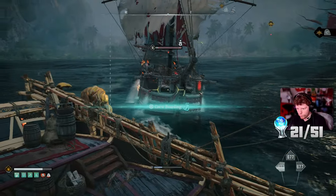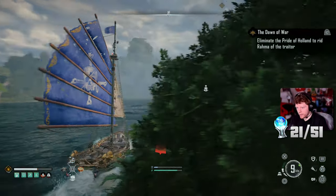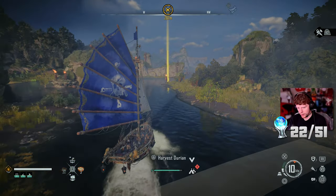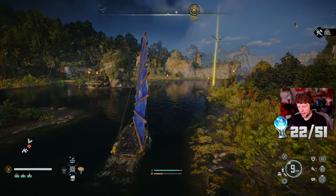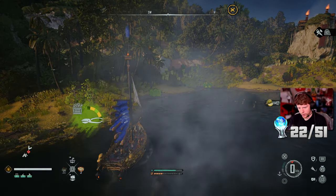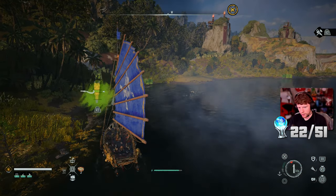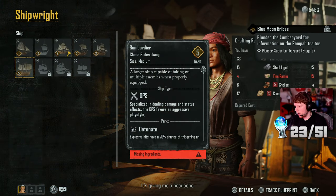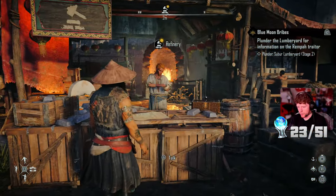We took out our first pirate here and got 'Hitman - sink a pirate here.' I noticed there are trophies for traveling a million meters and harvesting 10,000 of something like jute - that's probably going to take a long time. I also found some Rami scattered around this area. After harvesting some I got 'Fiber Collector - harvest fiber.' It only costs 2,800 so we're fine. Now I need to find the fine Rami to finally get my new ship.